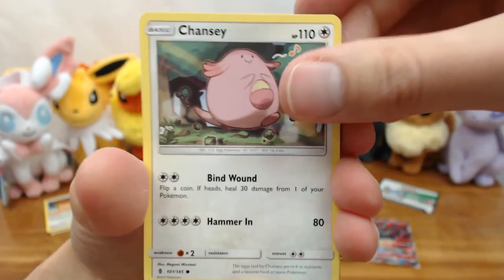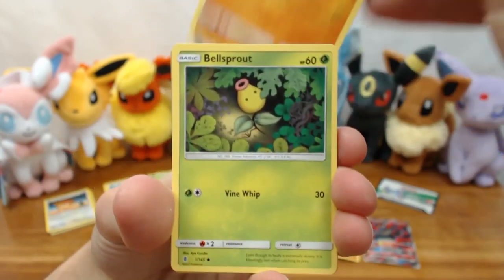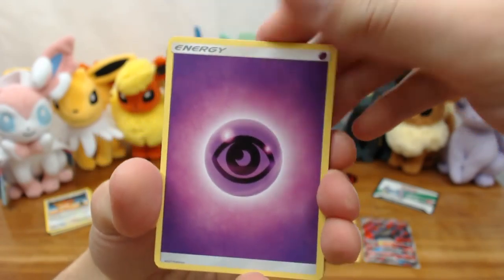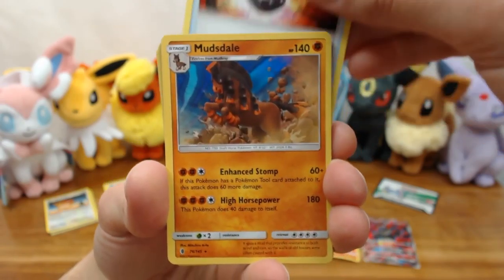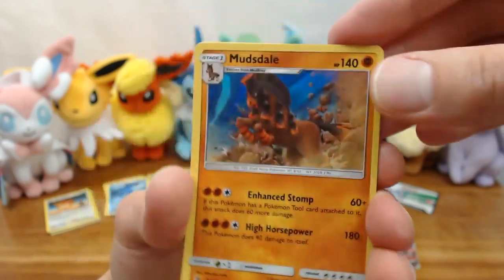Second Guardians Rising pack: we have a non-reverse holo Chansey, Snorunt, Pancham, Bellsprout, Cottonee, Alolan Whimsicott, Psychic Energy, Aqua Patch — that's pretty good — Vanillish, Hammer, and Mudsdale as our holo rare. Not bad for the second pack.